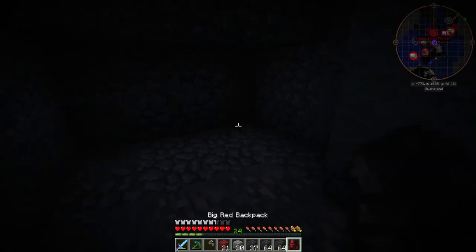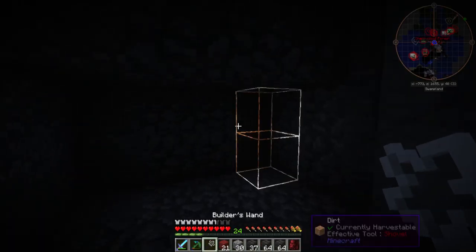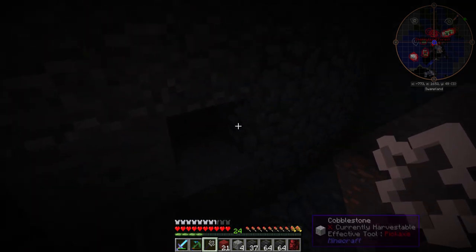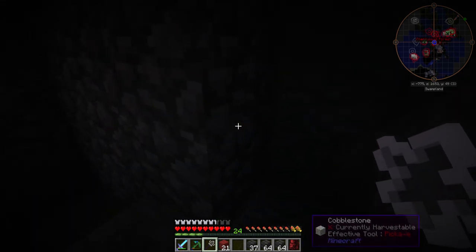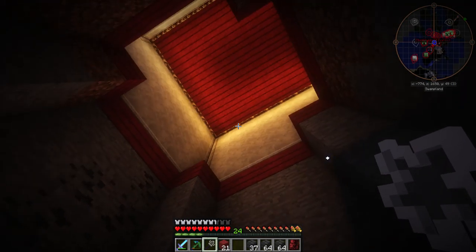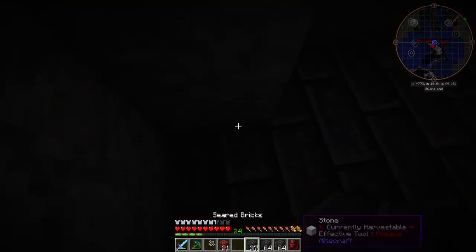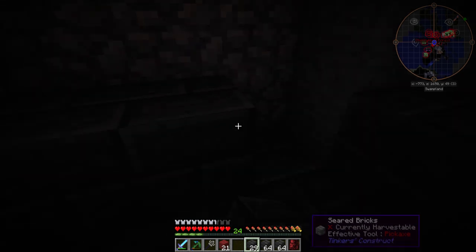Speaking of wands, where is my wand? I did not cheat — I actually made these legit. Now all we have to do is come up. I know it probably just looks like a huge hole in the ground, but not for long. I went and got a lot of grout.